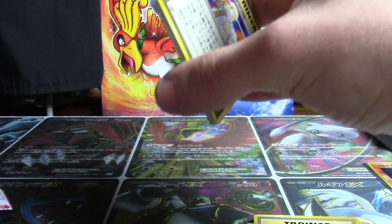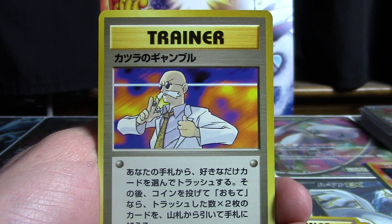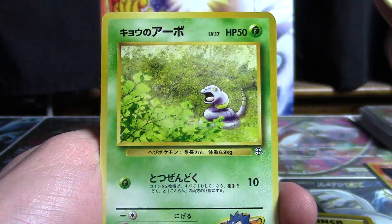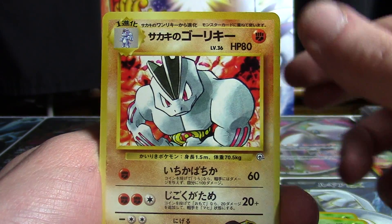So in our Gym 2 booster pack, which I've not opened in quite some time — obviously it's a Blaine Trainer, but who knows what it is. Blaine's Quiz No. 3, I think I know that one. We've got ourselves an Ekans, a Venonat, a Machoke.